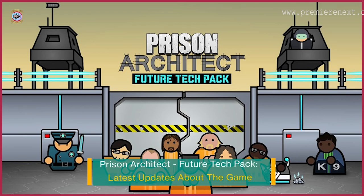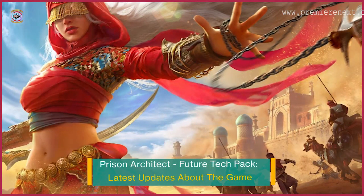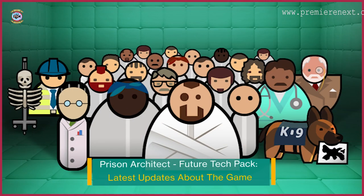To improve their compounds, players can construct keycard-activated doors, programmable searchlights, and other features. Updated uniforms with a more futuristic look are also given to the guards and inmates. Players can adopt the perspective of an inmate by using the escape mode in conjunction with this material.